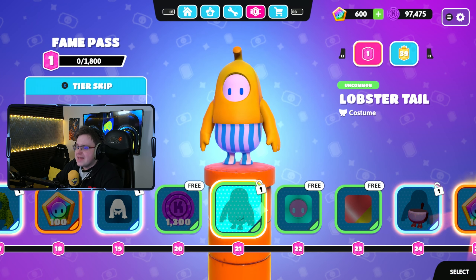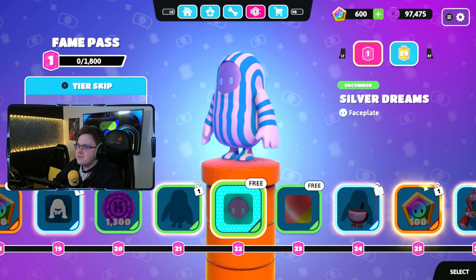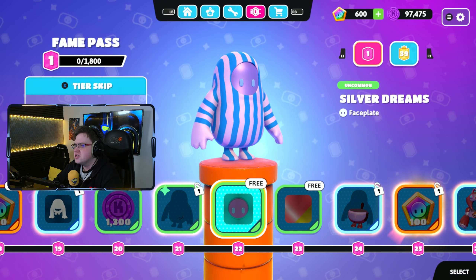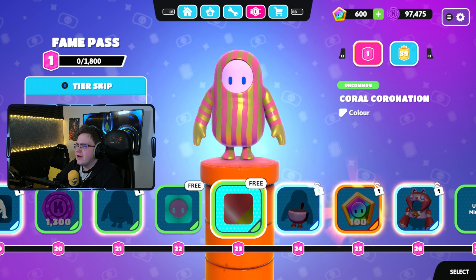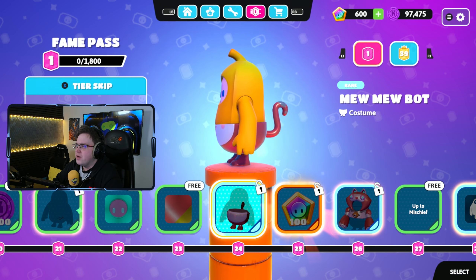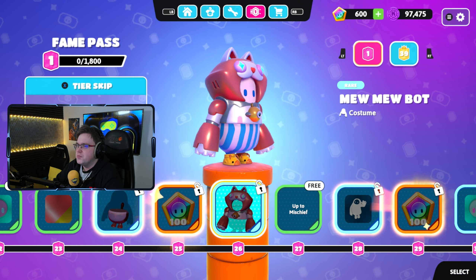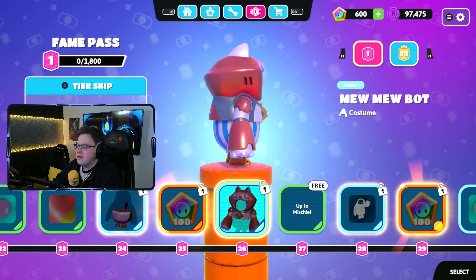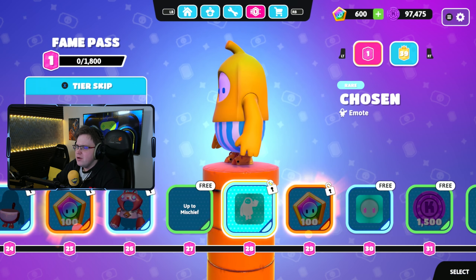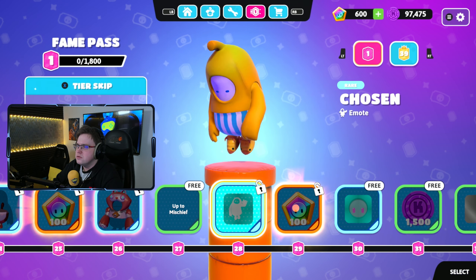Then we've got 100 show bucks. Burpees — do your burpees! I like it. 1300 kudos — please do something interesting so we can spend our kudos on interesting things. Then we've got the Lobster Tail — looking pretty lobstery. Then the Silver Dreams face plate, which looks pretty neat with the blue eyes — I'm getting more of a purple shine than a silver shine. Then we get the Coral Coronation — nice colors together. And then we get the Mu Bot, a little cat robot — that looks pretty cool.